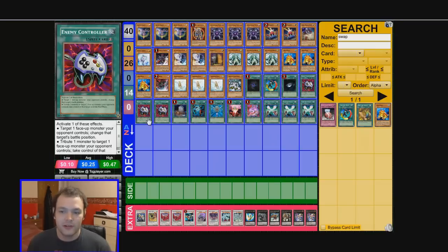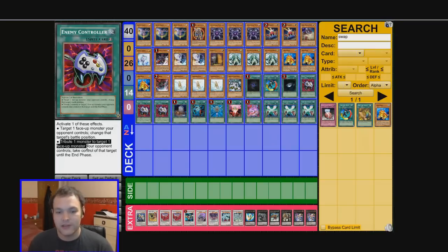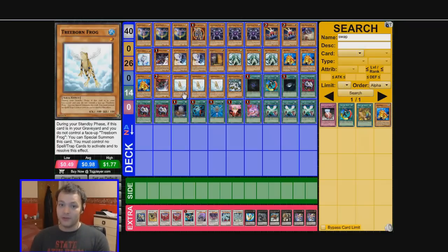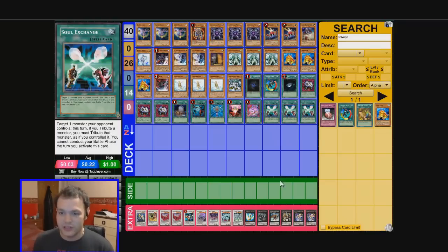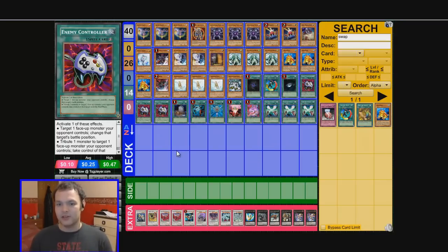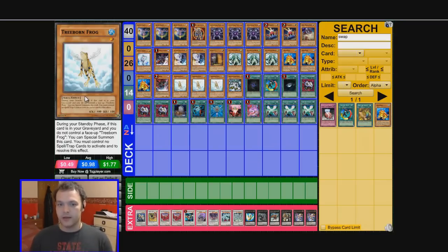We've run three Enemy Controller in this deck. We're looking for the second effect: tribute one monster to take control of one face-up monster your opponent controls. Because we get Treeborn back every turn, that's free — Enemy Controller is essentially free. So we can take their monster and tribute it off, and we've got so many tribute monsters. The one disadvantage to this deck is it doesn't run any traps or any protection. Enemy Controller can be used as protection, but I don't like setting anything because if you set something, Treeborn can't come back.